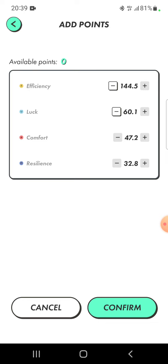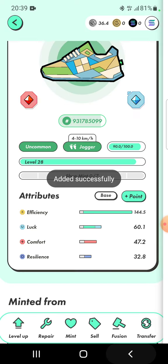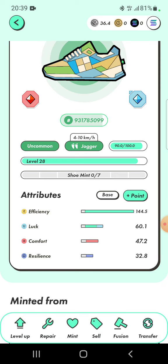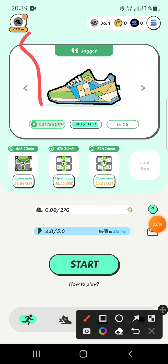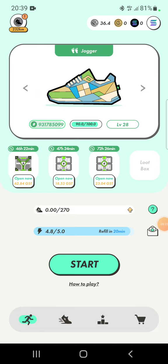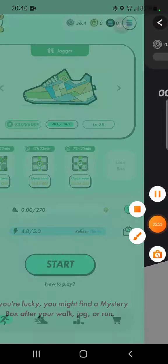With 60 luck and 44 efficiency, we'll see how much GST I get and with 6 energy spending — totaling about 120% — will I be getting a level 4 box or not? Let's confirm it. The update is done. I'm going to go for a jog and pause the video — no reason to keep you here waiting. After about 20 minutes I'll be getting another 1.2 energy, making a total of 6 energy. Six energy with 60 luck should give me a level 4 box if my calculation is correct. If not, I'll do it tomorrow with 125 energy. Let's go jogging and resume the video from there.